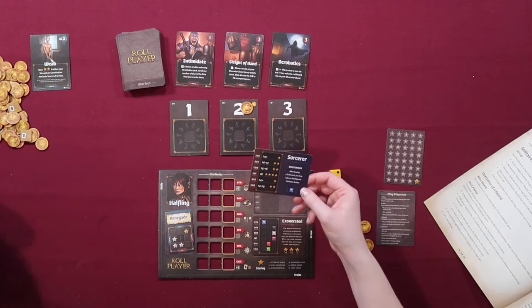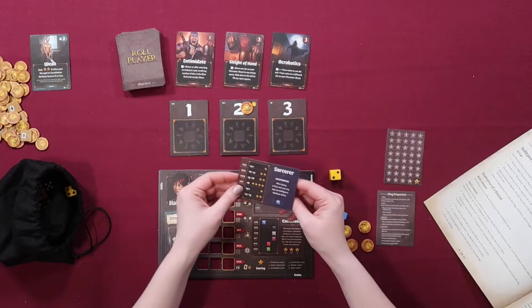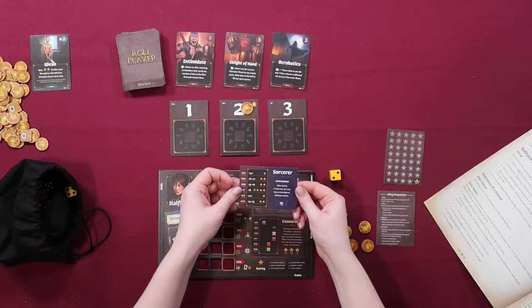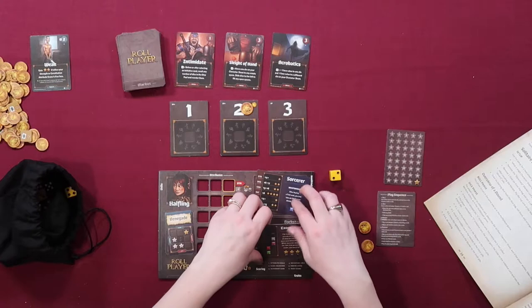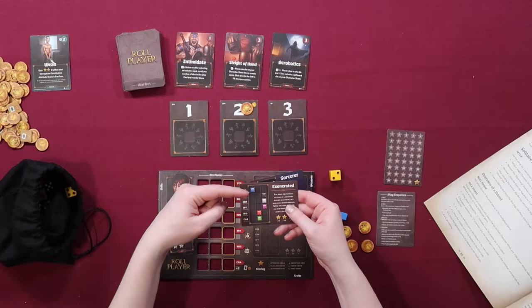We're going to create the market pile right here. After we create the market pile, the top card creates a separate trash pile, different from the discard pile. I have taken my class card — you draw from the bag, and I happened to draw a blue one, so I ended up with the blue class card, which is either a sorcerer or a wizard.